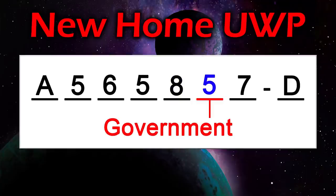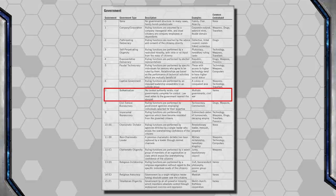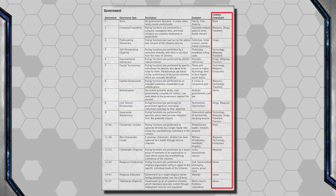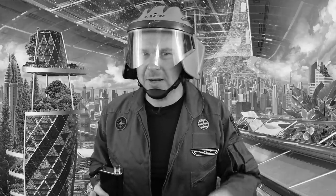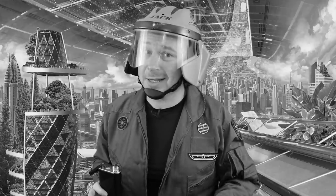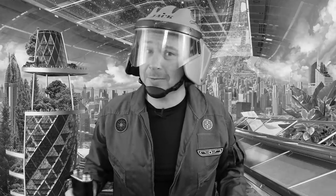Next is Government — how is this planet run and who runs it? It might be total anarchy to a religious dictatorship, or Balkanized, meaning the planet has no central government but is broken into many separate warring or rival nations. Each type of government has different things they might try to suppress or control, such as technology or information that threatens their power. New Home is a 5, which is a feudal technocracy — meaning technology is held in the highest regard and those in power have the best and most cutting-edge tech. Imagine a world ruled by Elon Musk as Steve Jobs — not just having power and money, but actually calling all the shots. And that guy you call for tech support? He's given the same respect as a doctor or a lawyer.